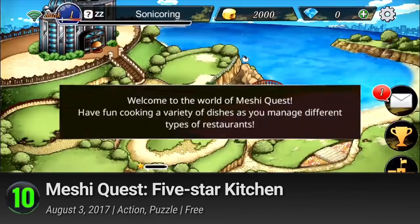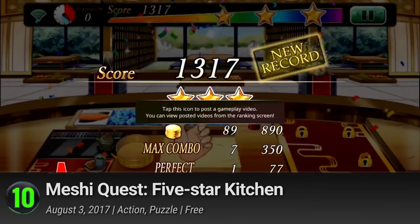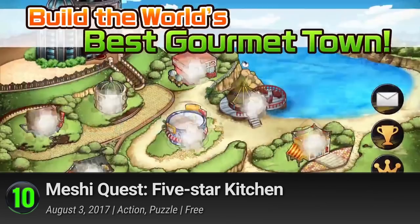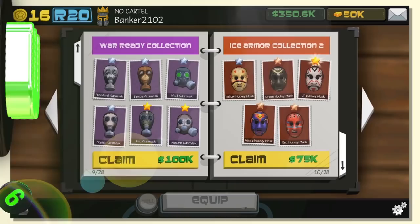Unlike the cartoon visuals of most clones, Meshi Quest will have you drooling over their scrumptious meals. Working with a variety of cuisines, they'll take you all over the world through an array of different restaurants — from the sushi, ramen, and yakitoris of Japan, to the indulgent fast food meals of the American shores. All that and so much more. Master over 200 different recipes and become the world's most famous restaurateur. It has a provisional PlayScore of 7.4.